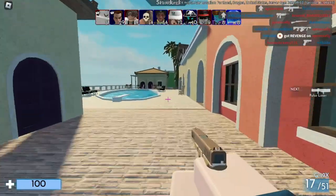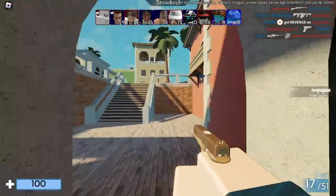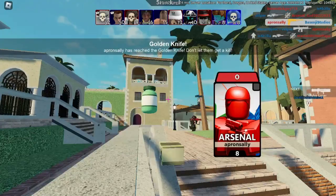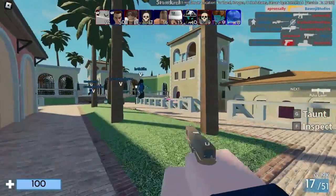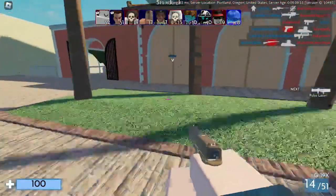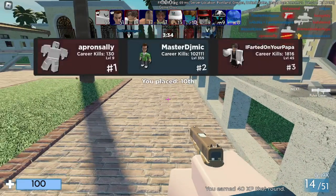Use a trusted middleman. When trading with someone you don't know, it's a good idea to use a trusted middleman to help facilitate the trade. A middleman is a neutral third party who can help ensure that the trade goes smoothly and both parties are satisfied. This can help protect both you and the other player from scams. You can ask other players for recommendations on trusted middlemen or use a well-known middleman service.